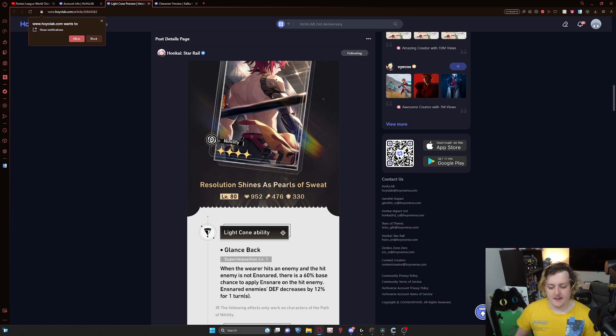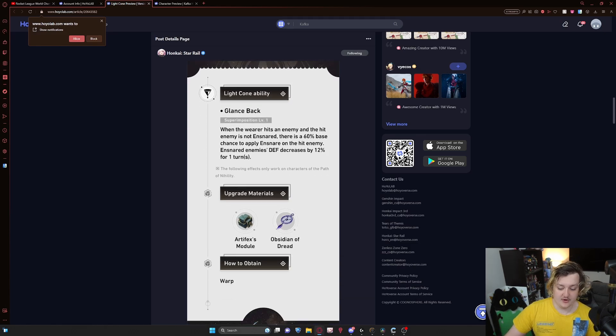'Pearls of Sweat' is really, really good. It basically has a chance to ensnare enemies, which means they can't move, giving Kafka more turns to use her abilities, proccing off more and more DOT on the enemies. It also decreases their defense by a certain percentage, which means they take more DOT damage as well. I think Pearls of Sweat is just really, really good.